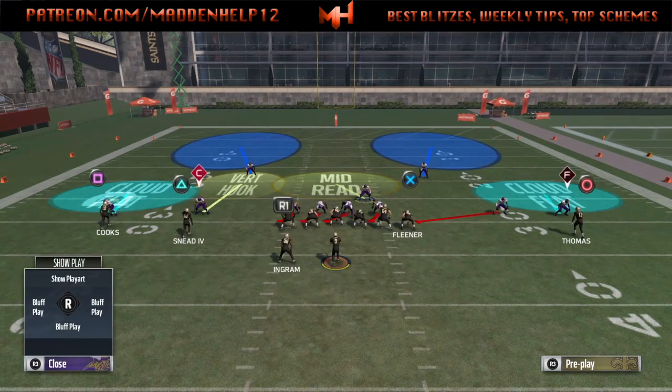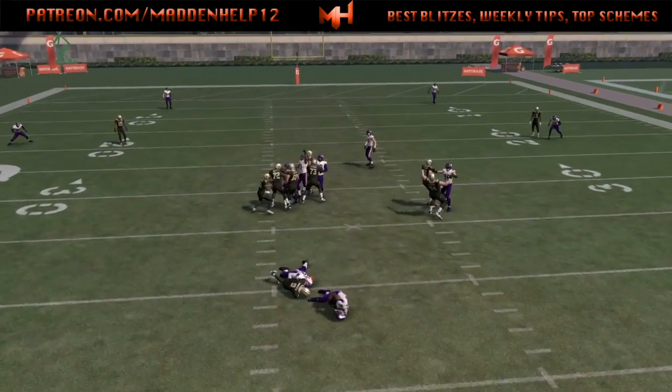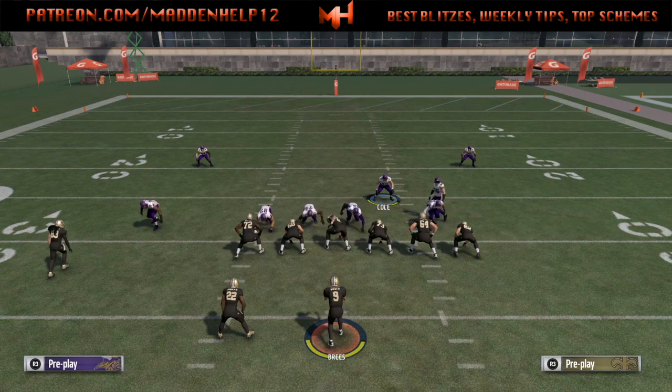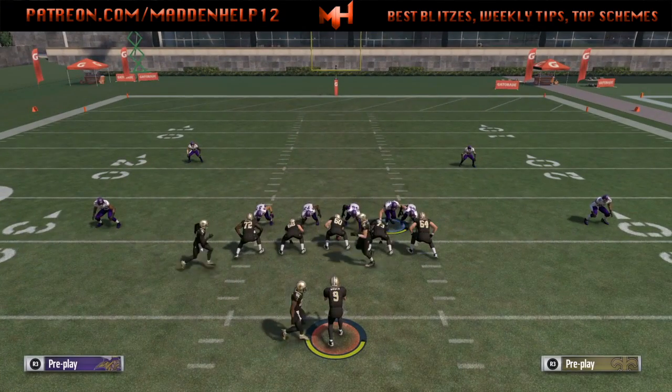Either if they're max protecting a lot or on third down, you see even if they max protect we still get the dual edge pressure coming in free. And if it's not dual edge, you'll definitely get at least one guy free if the running back picks up the guy that's blitzing on his side.